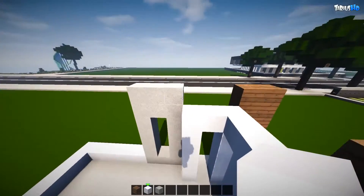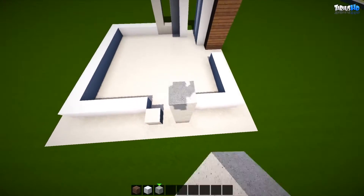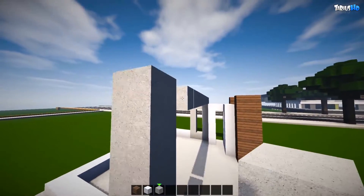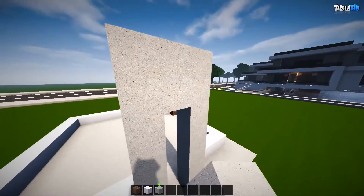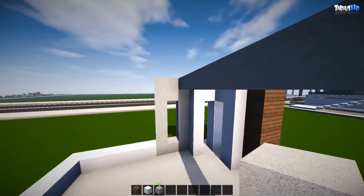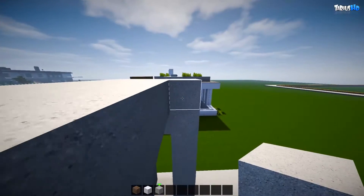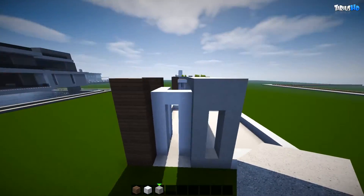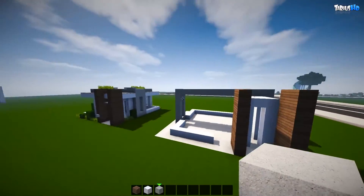Now we can bring the stone across the top of the build and connect it. Run it right across the top, then up again doing the same on each side. Fill that in beautifully across the top and back again. Now we've got this step ladder pattern over the top of the build.